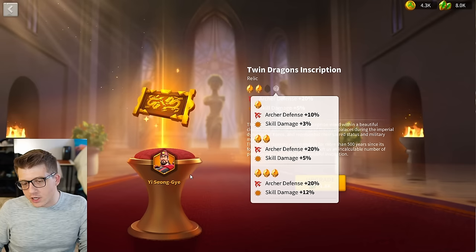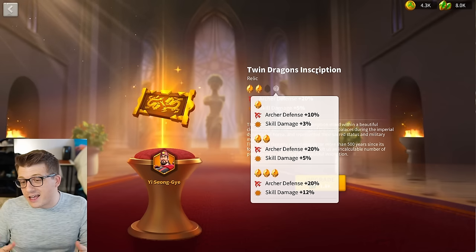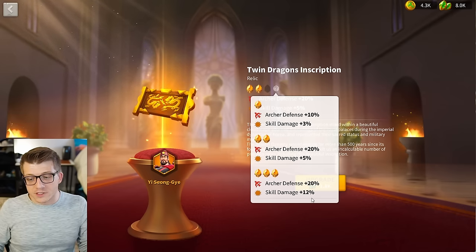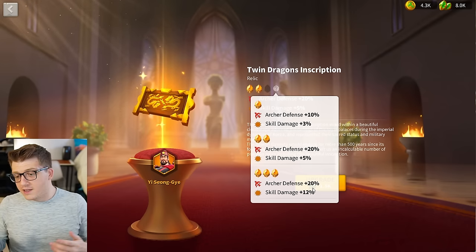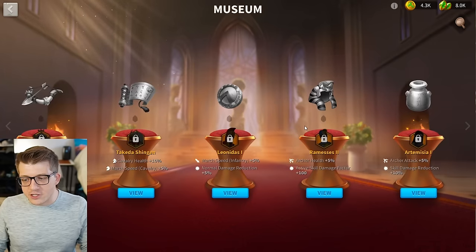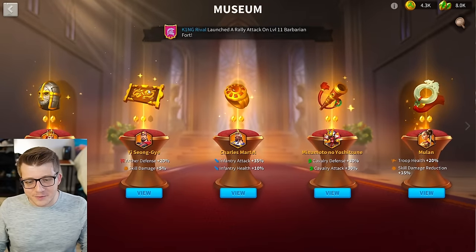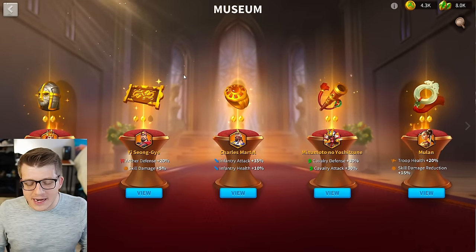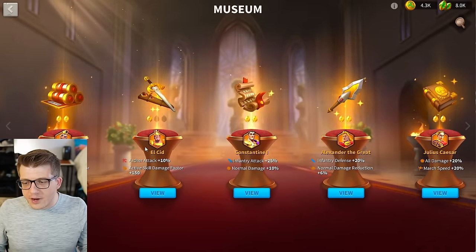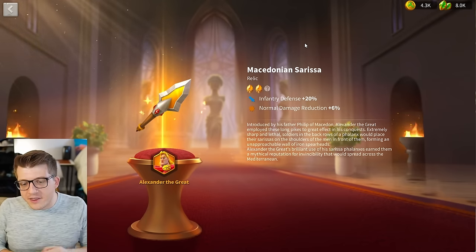Yi Songye typically finds himself in the best second archer lineup in the open fields — the first best is obviously Yugi Liang with Herman, and second best would be something like Ashubanapal or Shajar with YSG. If you are running two archer marches and you're going to be using YSG, then get YSG's relic — if you have him already. This is 12% more skill damage, which is amazing, and 20% extra defense. This is objectively just a better commander than commanders like Ramses and Artemisia, and yet his relic is also better. YSG is probably the single best relic upgrade in the game right now.